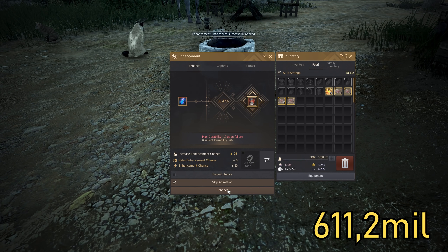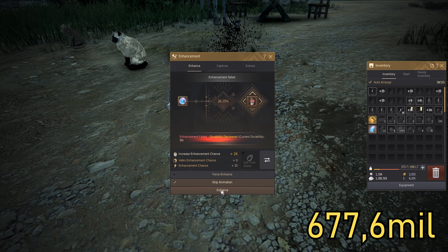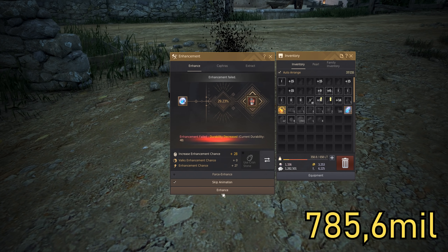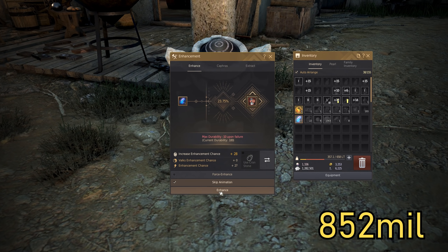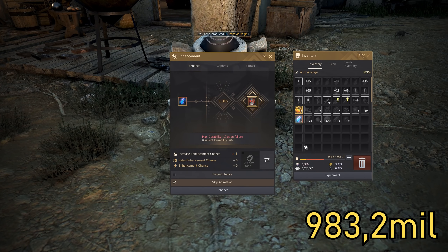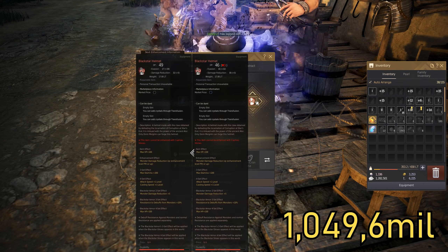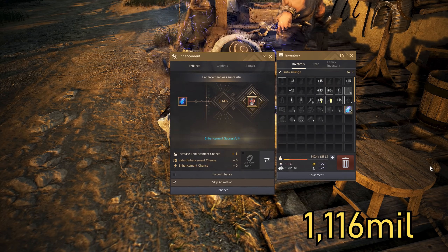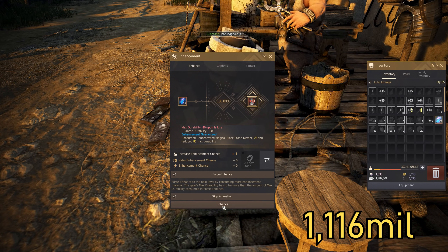Let's use a 20 stack — nope. That's way too expensive. Now we take a 30 stack... nice. 40 stack with the vast crystal.